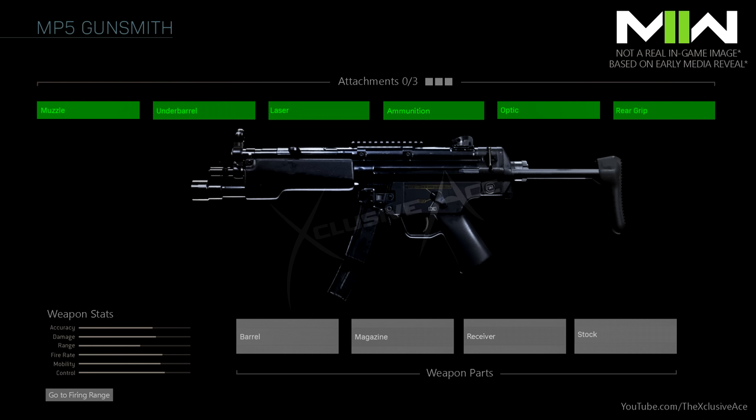Then on top of that we have our weapon parts section down below, which includes the barrel, magazine, receiver, and stock. Based on the images they shared, it looks like you have to choose one of each of these parts — all four — and therefore we effectively get seven attachments on our gun with the new Modern Warfare 2 gunsmith.